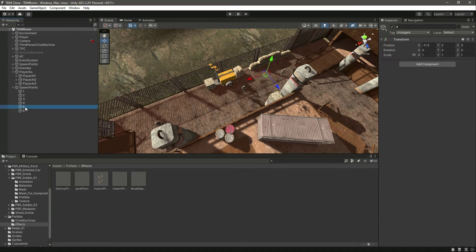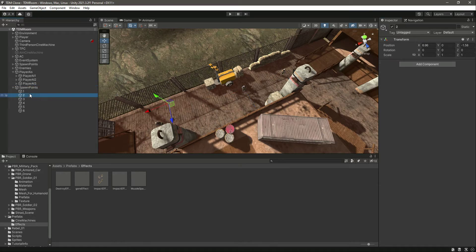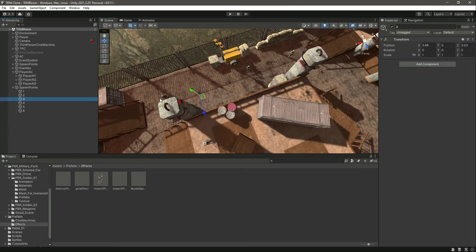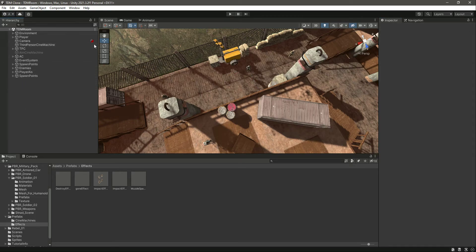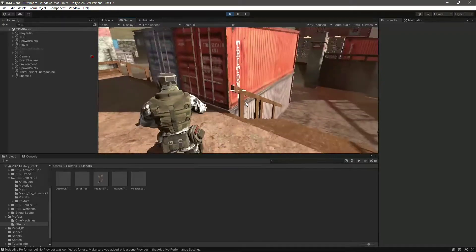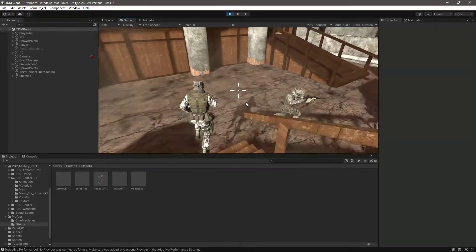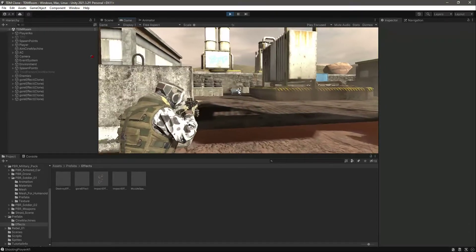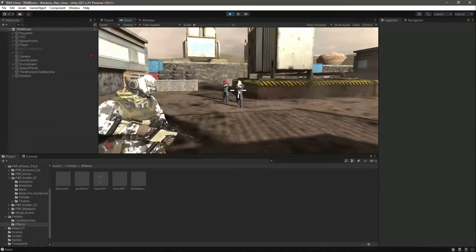Player AI2's spawn point will be this fifth one, drag and drop that in there. Select the third Player AI and add the third spawn point to it. Now if we play the game it will look really cool — we have different Player AIs running towards the enemies. You can see them running and now they are killing the enemies.